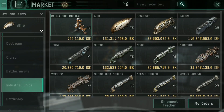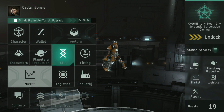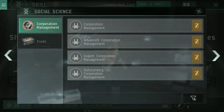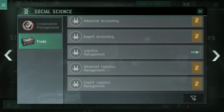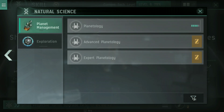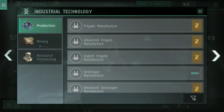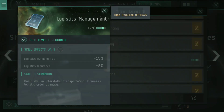You can buy a couple of these, and it's taken me about two and a half to three hours of skill training to hit the level three skill required. If I jump into skills now — going through all skills, under social science and then trade — here it is: logistics management. It was in the right place, I just went past it.